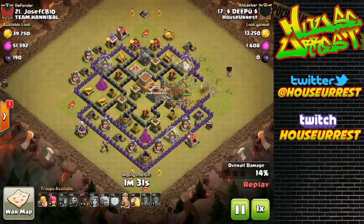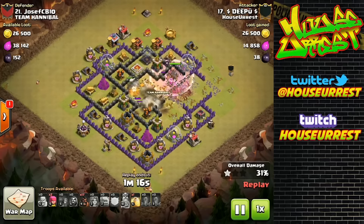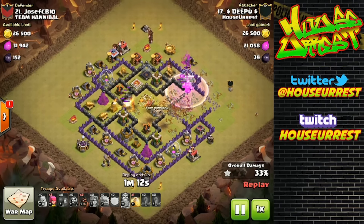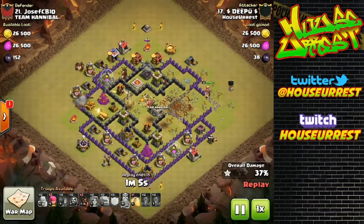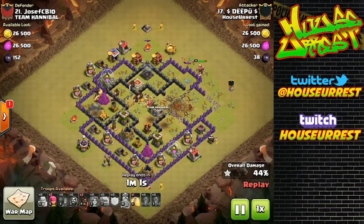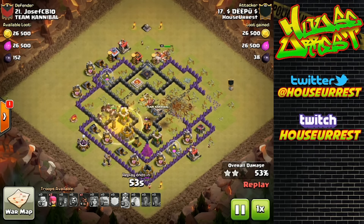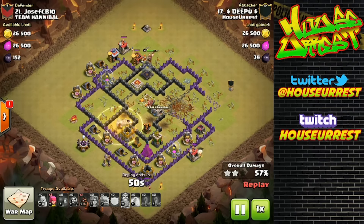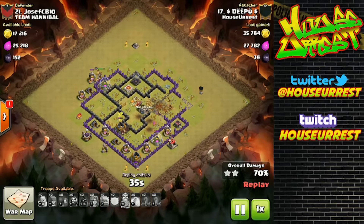He's going to use one heal on the valkyries and save one heal for the hogs. That was actually really good valkyrie pathing — they set off a bomb and then ran away from it, so that was great. They're in the core right now, beating the king and luring all sorts of flip traps, distracting the defenses, which is the main point of the valkyrie kill squad. He placed the hogs very surgically — there's no room for any more double giant bombs, at best maybe a single giant bomb. His heal is used quite well; he managed to even bypass one of the big bombs that his late hog ended up hitting.